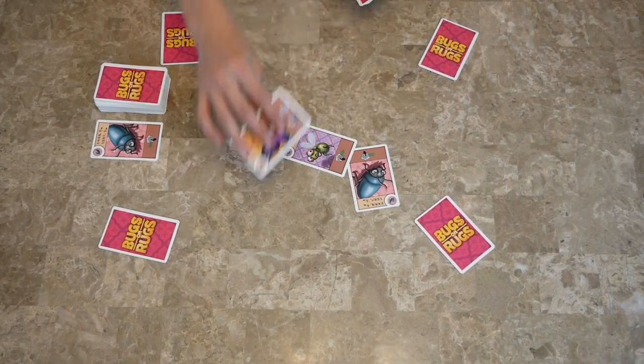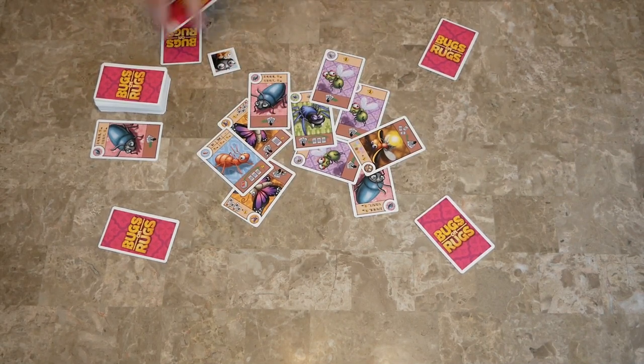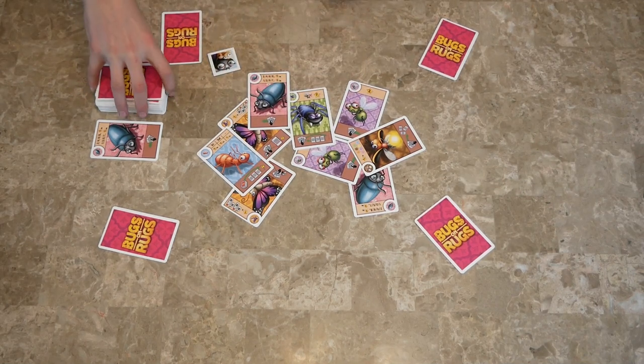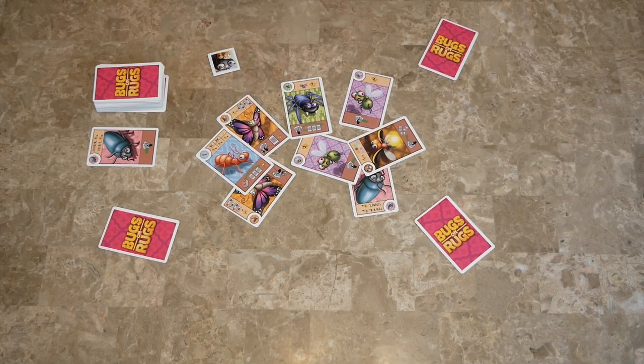So we've got one, two, three, four, five, six, seven, eight, nine — nine cards on the table. This is the rug, and that's the wall. So then the start player looks at their hand, and then they're going to pick a card, and that will be the first card in their hand.